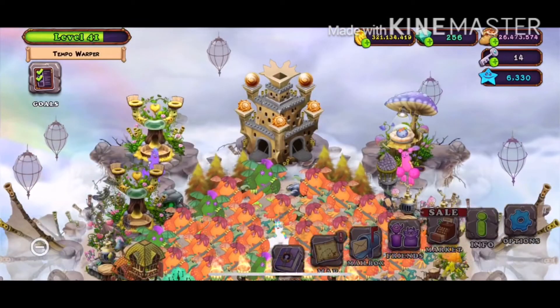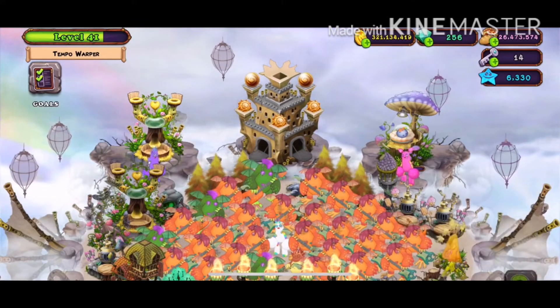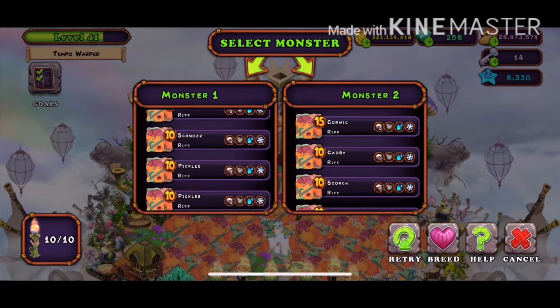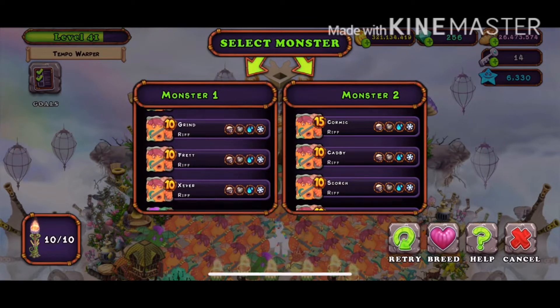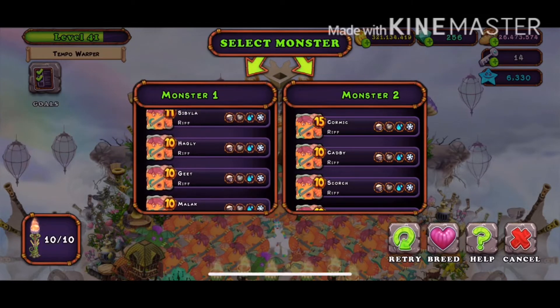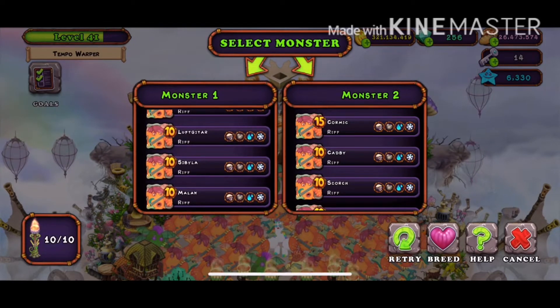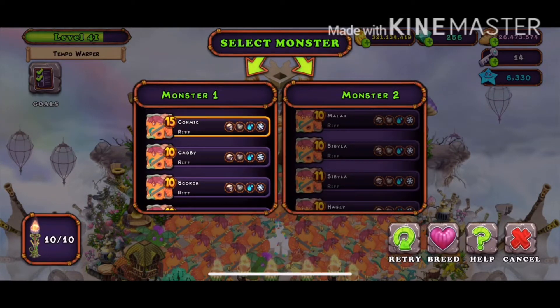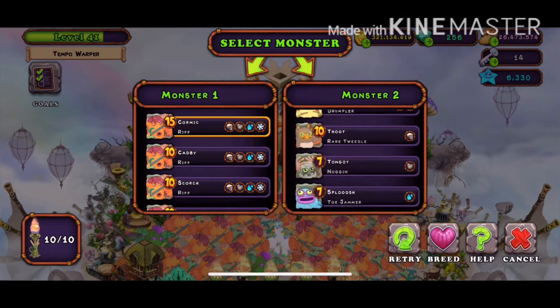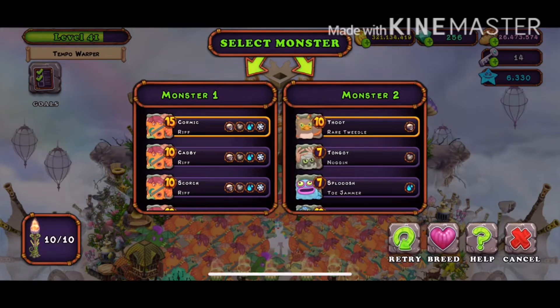Hopefully we can get it because I need it for my gold island. Let's use my level 15 Riff. Where are you? Can't see him. I can't find him. Maybe I passed him. Maybe he's at the top. Yeah, he is. Okay, level 15 Riff. Then my level 10 Tweedle.